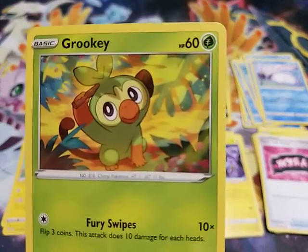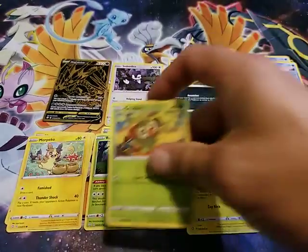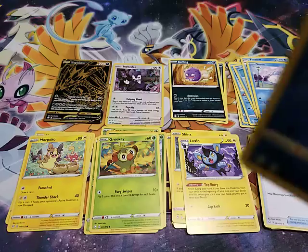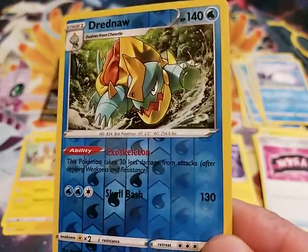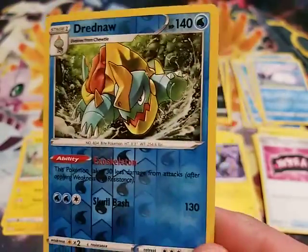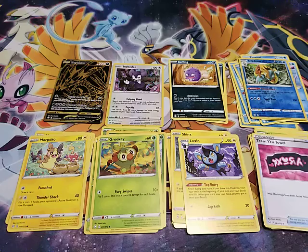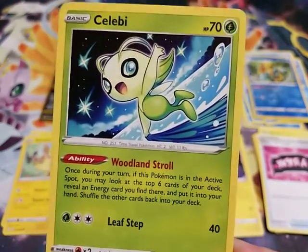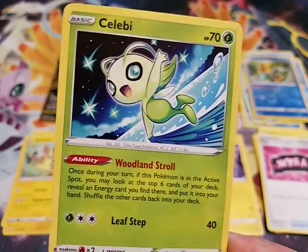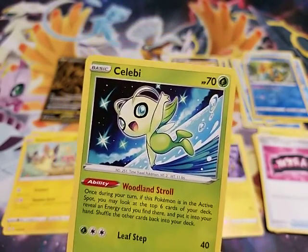Snom. We have another Grookey — cause Andrew had to say it was his favorite. We have a Reverse Foil Dreadnaw. I just love these reverse foils, they are beautiful. And not a shiny, but for Andrew's gasp — we have a Celebi! Yeah! And that is it, go Celebi!